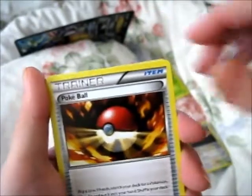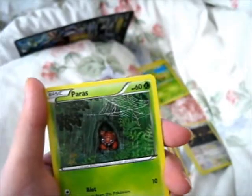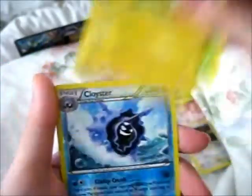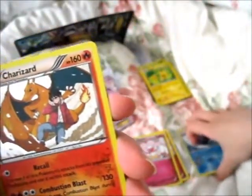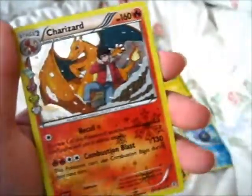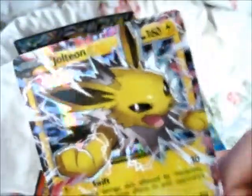Opening the next pack: Flabébé, Poké Ball — which is definitely being sold — a red card, Grass Energy, Diglett, Paras, Pikachu, and a Reverse Holo Cloyster. And finally — a Jolteon EX! I was waiting for this one. Since I had the Fennekin and Braixen, I didn't actually have the English version yet. It has Swift for 30 damage and Flash Ray for 70 damage, with 160 HP.